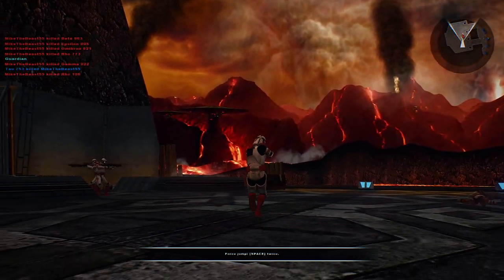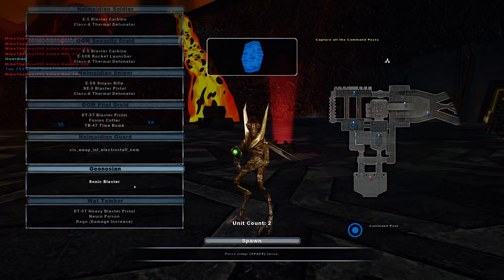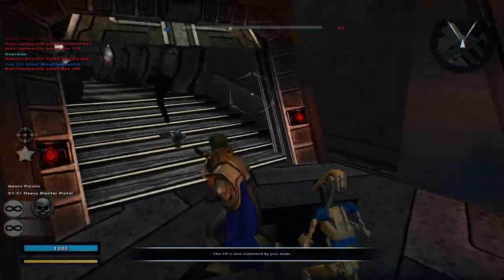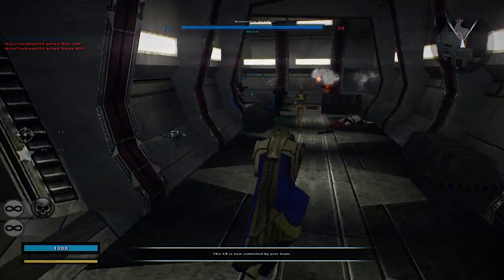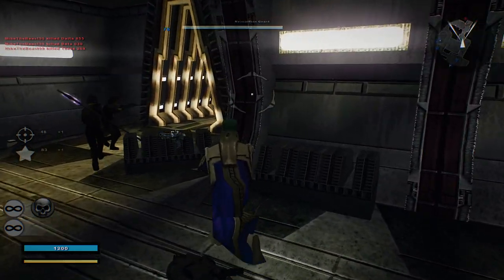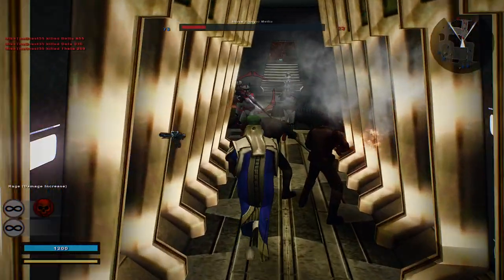Got one. Geonosian. Wat Tambor? That's an interesting change of events. Triple shot — what else you got? Rage, Neuro Poison, and the floating icon here.